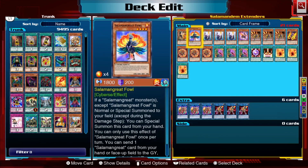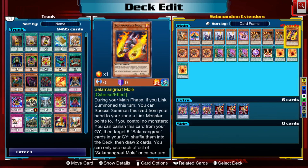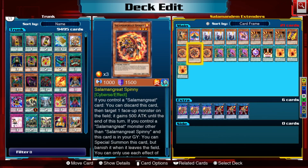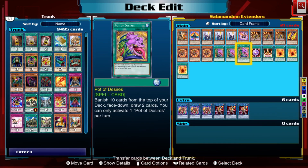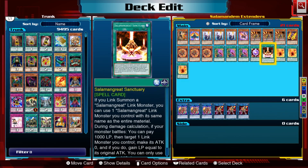Fowl — if a Salamangreat monster except Fowl is normal or special summoned to your field, you can special summon Fowl from your hand. Very easy extender. Mole is similar: during your main phase, if you link summon this turn, you can special summon Mole from your hand to a zone a link monster points to. We also play three Pot of Desires because you'd always want your deck to get started, and since you're playing a lot of multiples in this deck, desires isn't too bad.